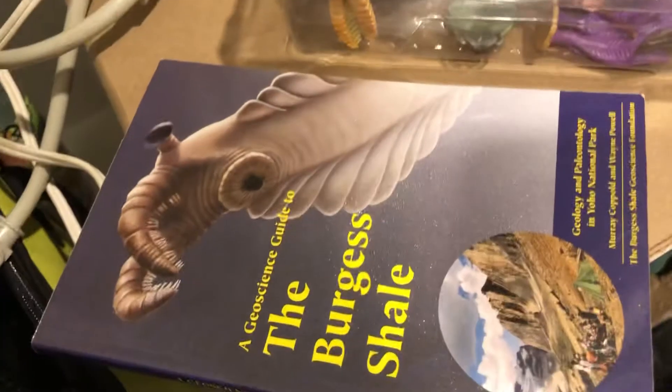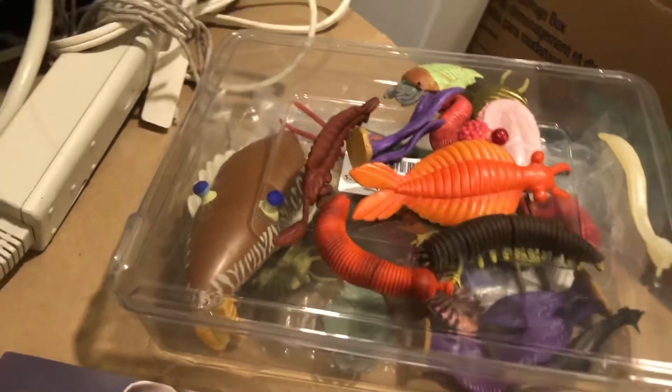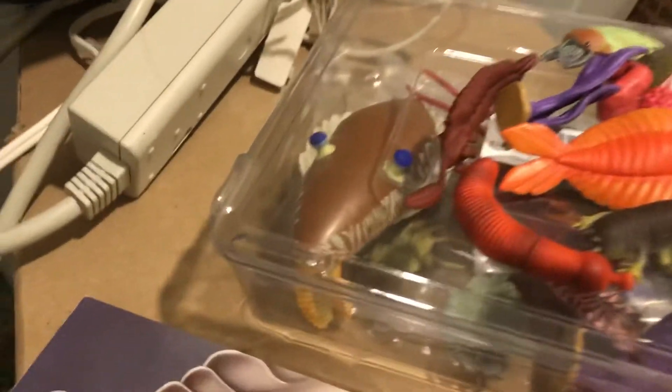I used this book here as a guide, some internet resources, and then the models for paint reference, because they're pretty iconic — like the ROM model pack and the Safari one. You can see I've got the Opabinia colors from that one right there.